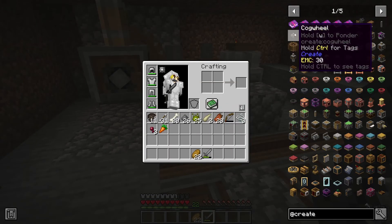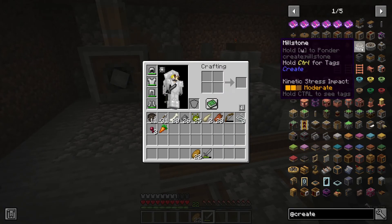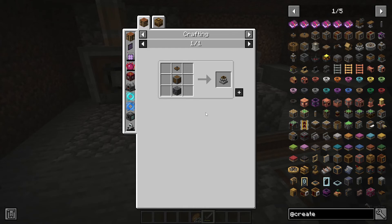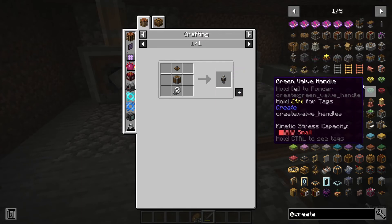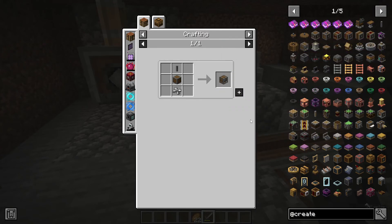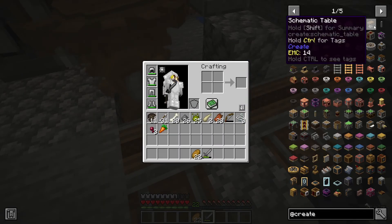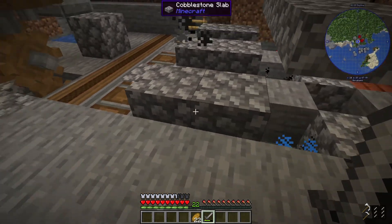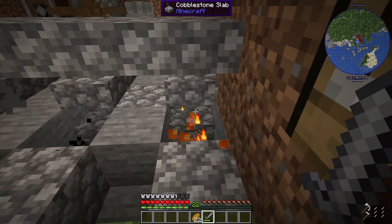I think we went over gears. I think we did do the millstone. Fans — those required four iron plates per. And the encased chain drive is just that. And then we have one with water, one with fire, one with lava.